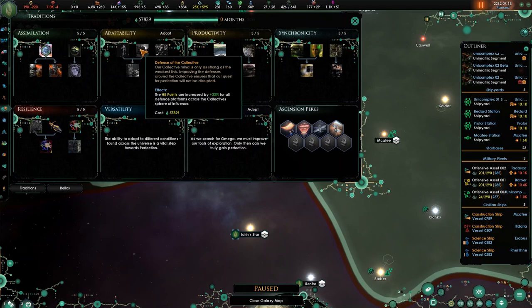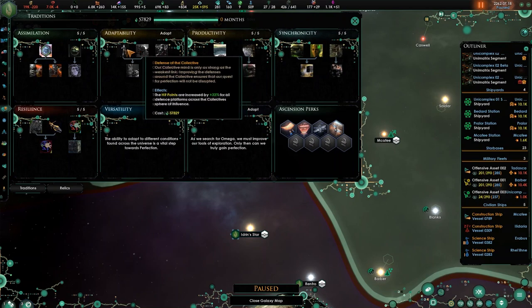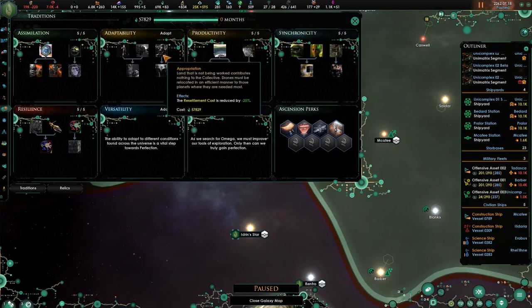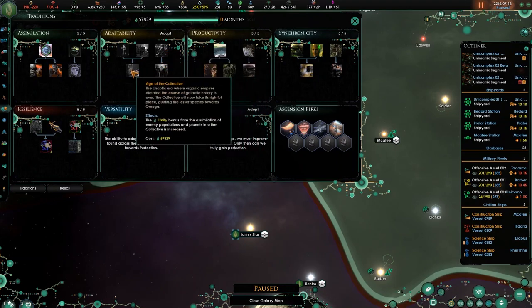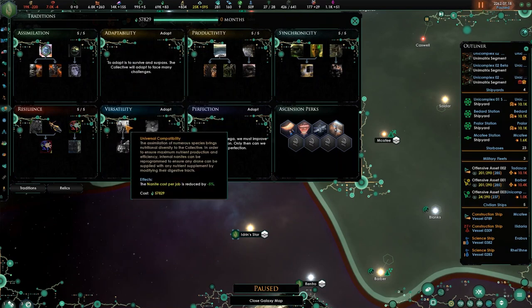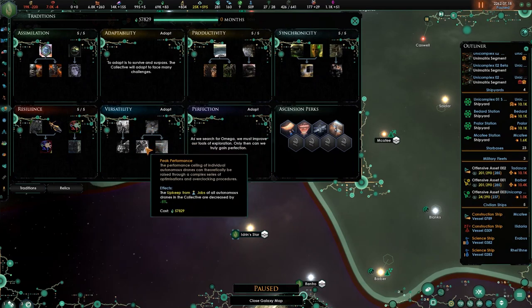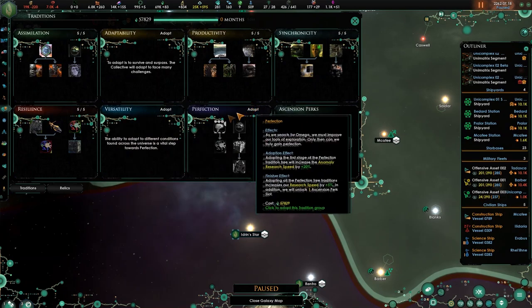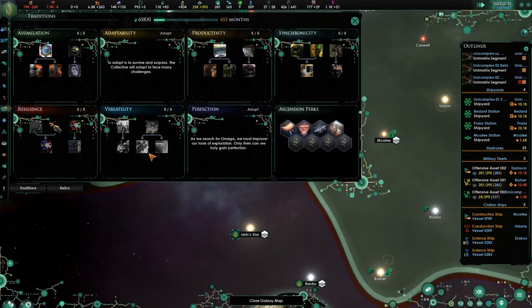So adaptability — this would give us things like hit points for defensive platforms, nanite production increase, resettlement cost decrease, defensive army damage increase, unity bonus, nullite per job reduced, complex drone output increase, monthly unity increase, upkeep from jobs minus five percent, research point bonus. Actually let's go for this — I think this will be more useful for us right now.